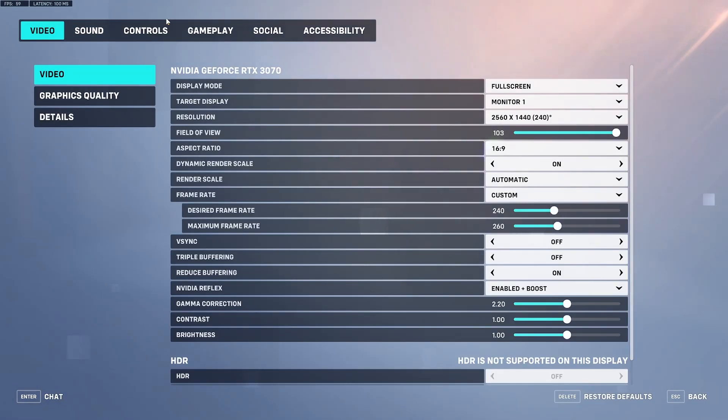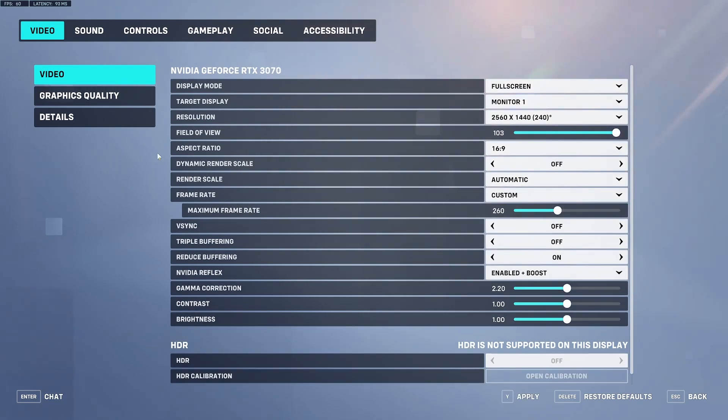First, we're going to go into our video settings and turn off dynamic render scale. It's right below aspect ratio. That will make it so instead of having a desired frame rate and a max frame rate, you just have your max. Make sure you press apply.